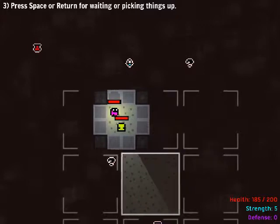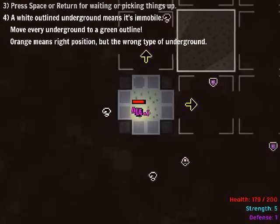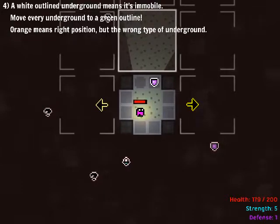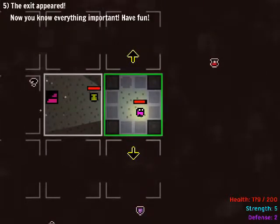So we have structures within structures, basically. Very interesting. A white outlined underground means it's immobile. Move every underground to a green outline. Orange means right position but the wrong type. So I probably found it, but yeah — the exit appeared.